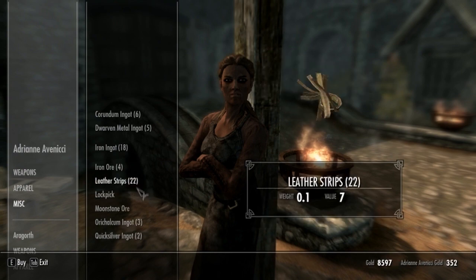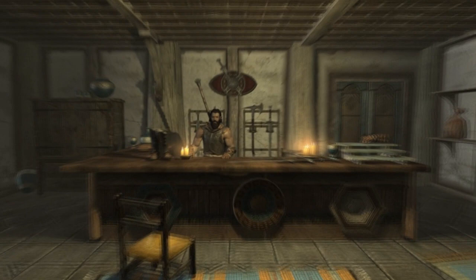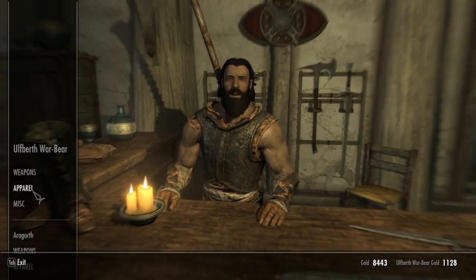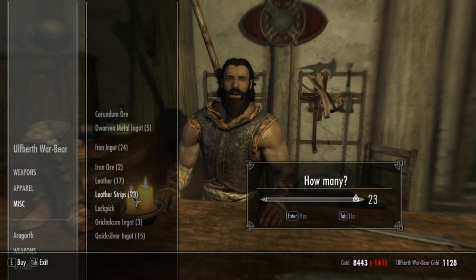So you buy both of those. And then you go inside the War Maidens. Once inside, you talk to him, go to Miscellaneous, and then buy his leather strips and his leather as well.